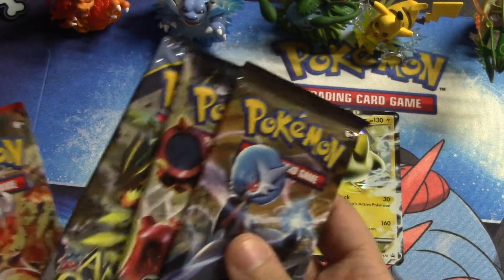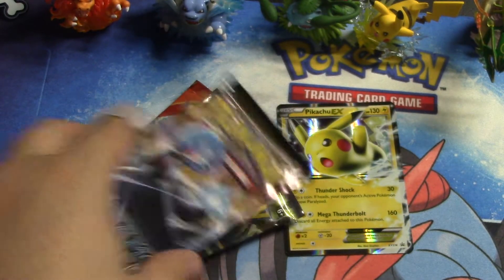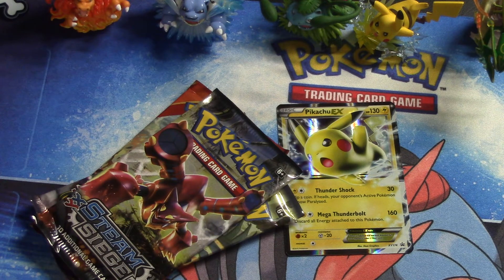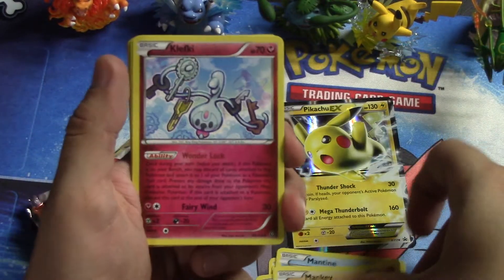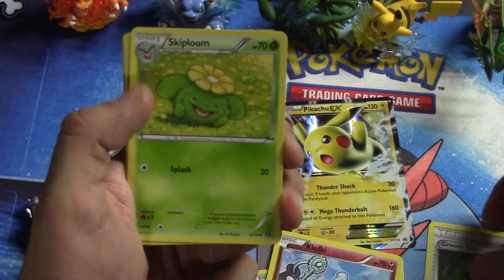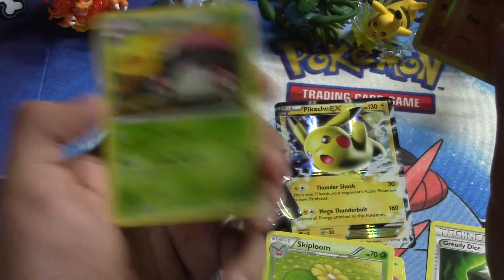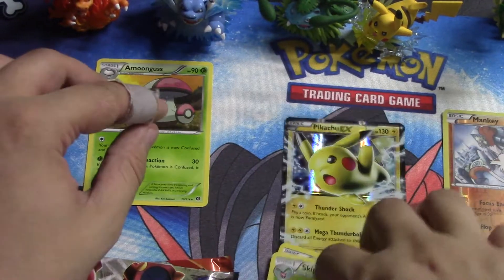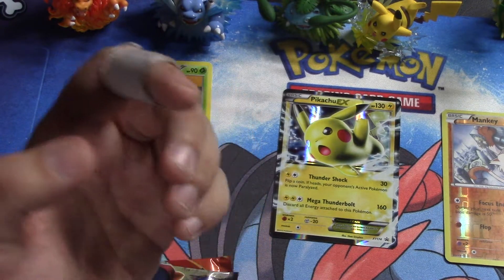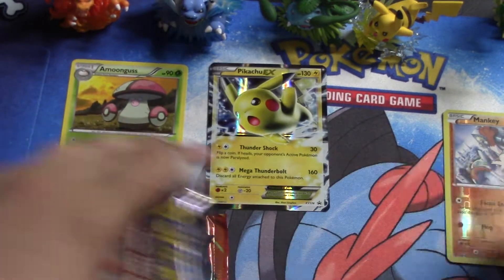We have two Steam Siege packs, one Ancient Origins, and one Primal Clash. My chair is a bit squeaky and the setup is for the best lighting I can get. First pack: Fletchling, Hoppip, Sneasel, Mantine, Manky, Clefairy, Skiploom, reverse foil Manky, and the rare is Rayquaza. Reverse foils over here, rares over there, and we'll slide the commons to the side.